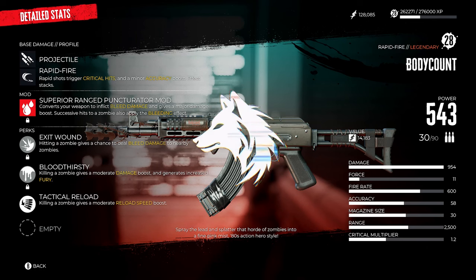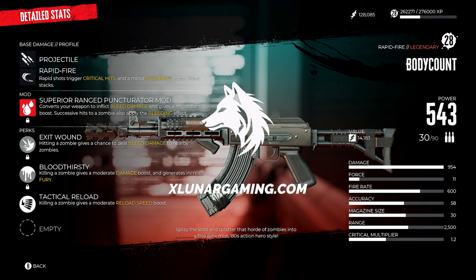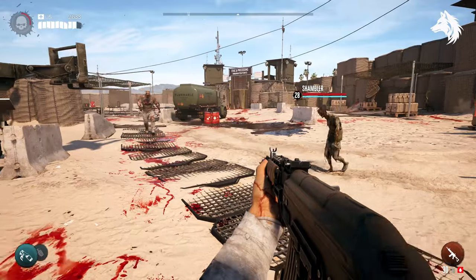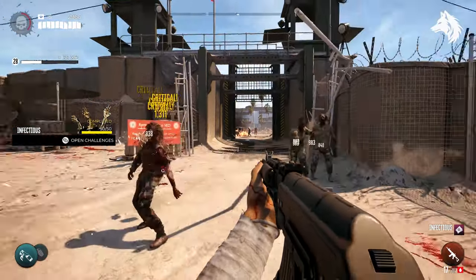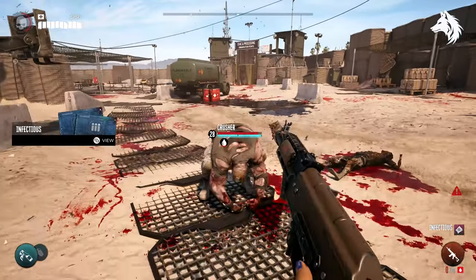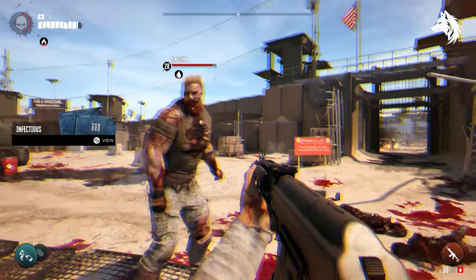Hi, Lunar here and welcome back to another Dead Island 2 guide video. In this one we are looking at how to get the best gun in the game, the legendary assault rifle Body Count. It's definitely worth picking up as it's the most powerful weapon in the game. So let's jump into it.